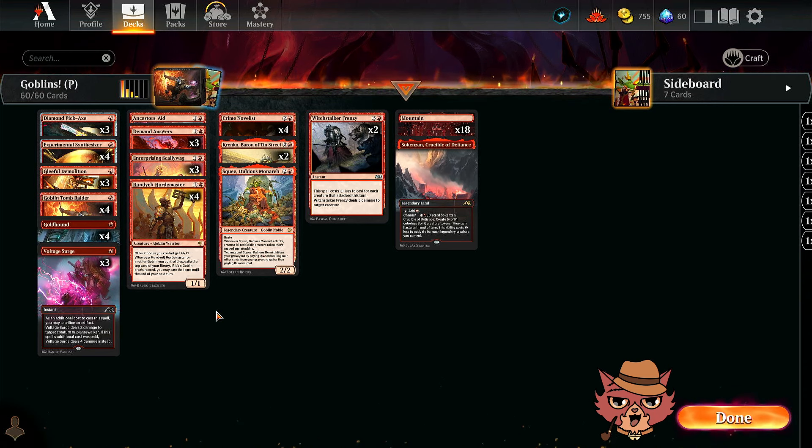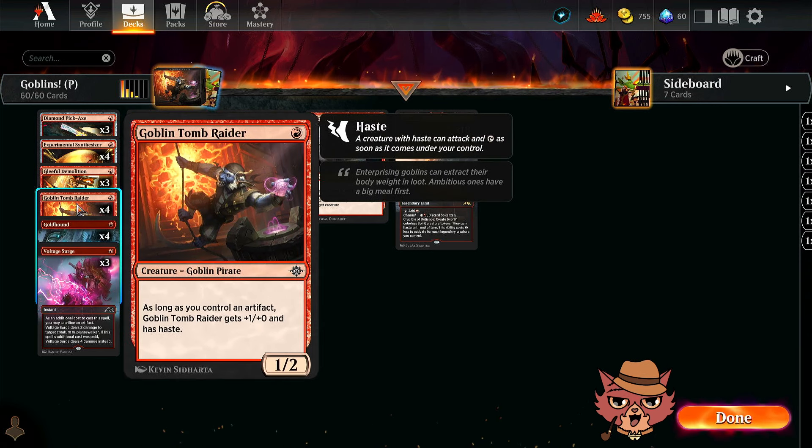Up front we have Goblin Tomb Raider — a one-mana 1/2. As long as you control an artifact, Goblin Tomb Raider gets +1/+1 and has haste. That's a solid ability, and since it's a goblin it's going to go the extra mile.